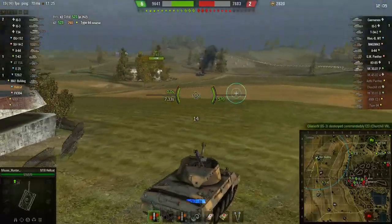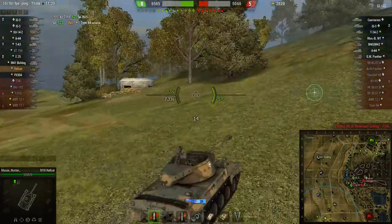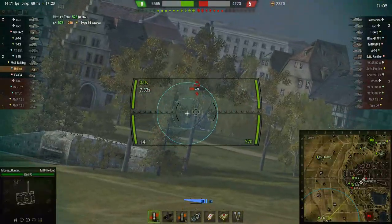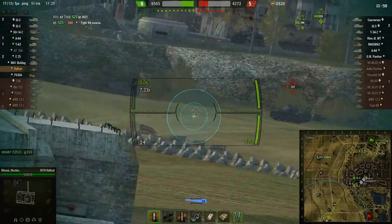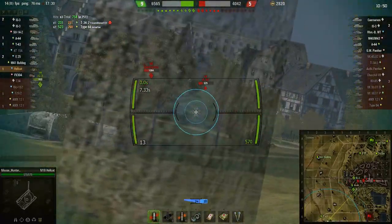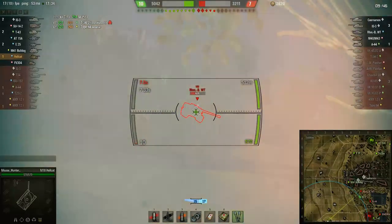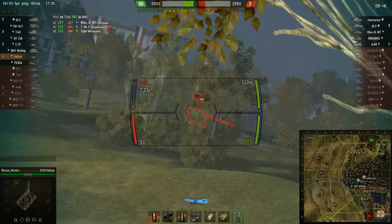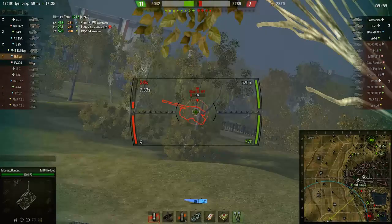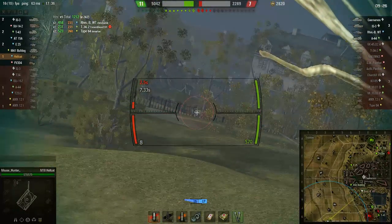Once a flank is secure or taken, you can reposition fast to find a new sniper spot. You gently bump your ally to tell him it's time to move along. That's a nice place here, even with some foliage. Aim time and accuracy of the 90mm gun are a pleasure to battle with. The reload time is 8.5 seconds with 100% crew and without any equipment. But for 160mm penetration and 240 average damage, we are willing to wait.